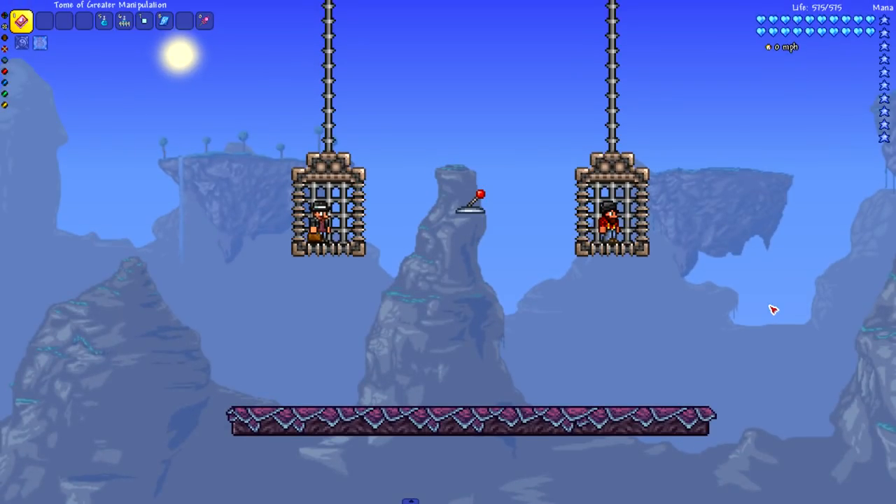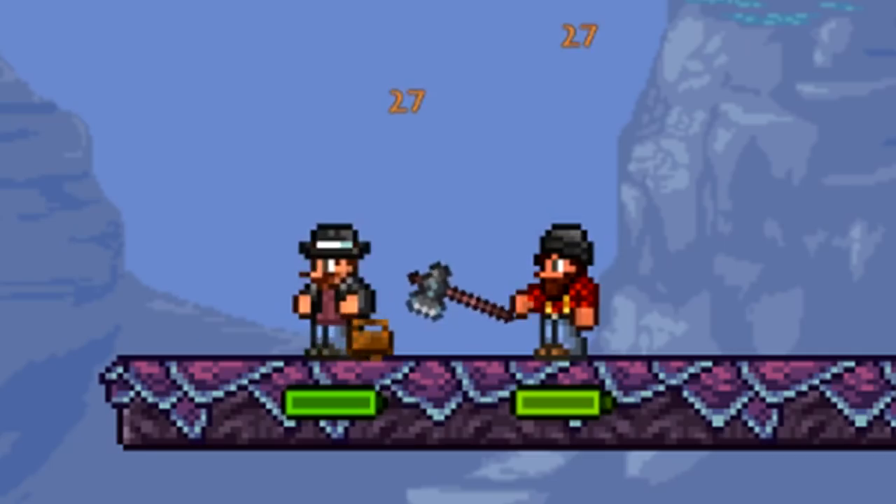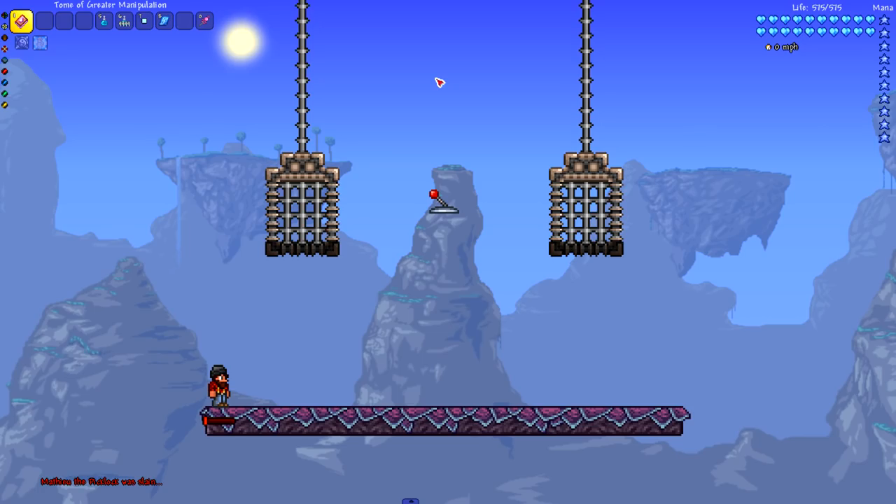We have the Lumberjack NPC Robbie versus the Locksmith Methu — these two dudes just trying to get to work, now forced to fight to the death. The Lumberjack came with the heat, slow run up with an axe — as expected. The Locksmith has a gun, but the Lumberjack just walked up and beat his ass. The axe always wins.